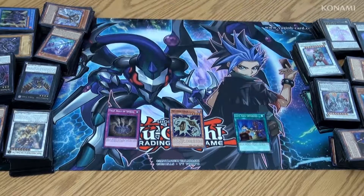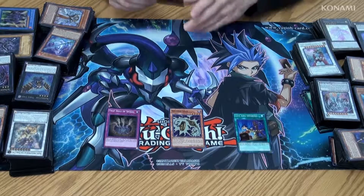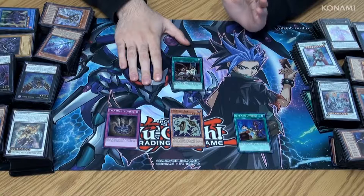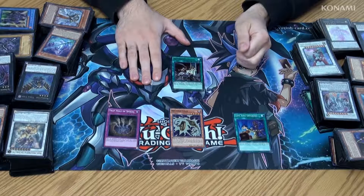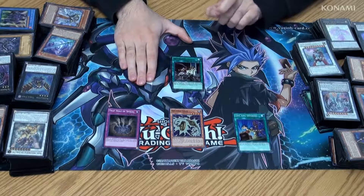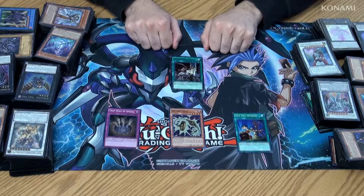In the final duel of the original TV series, Yugi faced off against the Pharaoh, and one of the cards the Pharaoh used to try to deal the last damage needed was Rebellion. Rebellion, during the battle phase, is a quick play that you can play to take control of one of your opponent's monsters. The rest of your monsters can't attack after using it, and you only get the monster for that battle phase, but this could be just the card you need to push through the final bit of damage to win the duel.